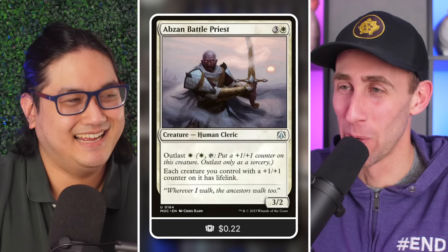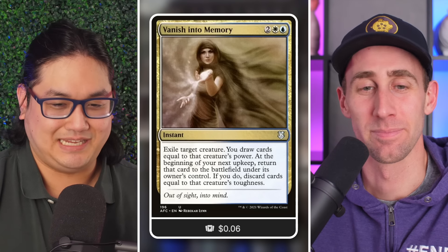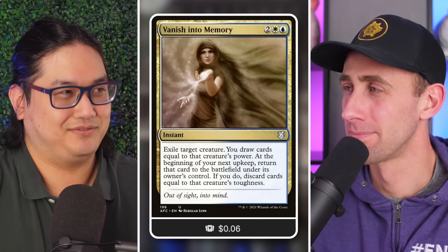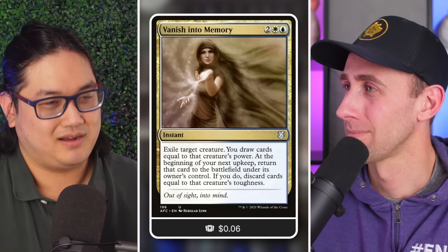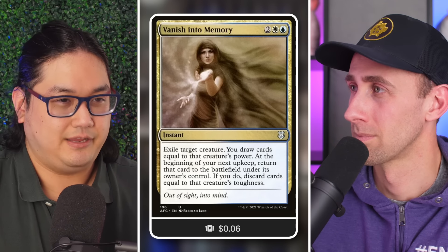And then there's Vanish into Memory — I was really excited about that one. This card has seen more play than View from Above in other strategies, but the way it's utilized in this deck is just special. You could target your land creature with this effect, and because of Noyan Dar's ability, as long as the land creature already had counters on it, this card basically said 'draw three or more cards.'